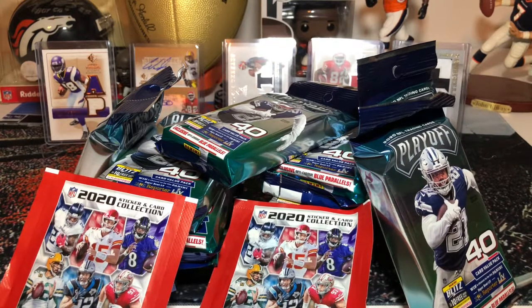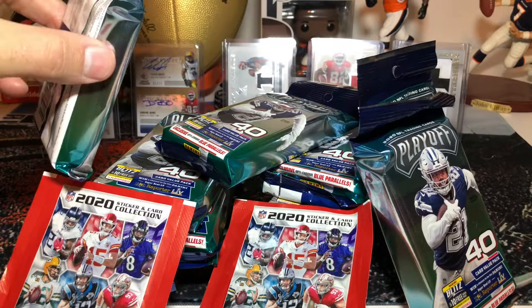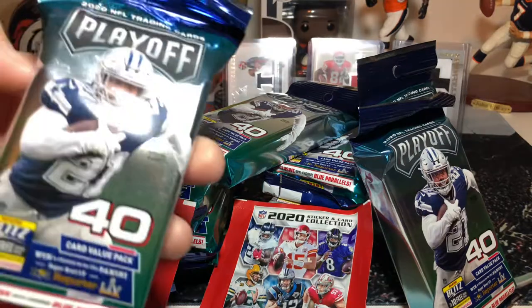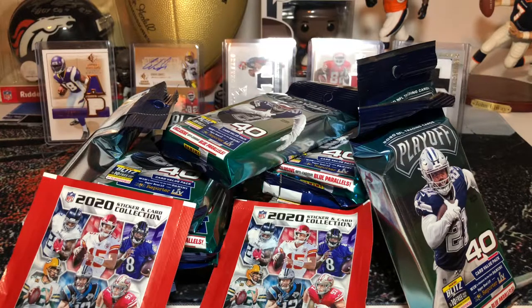What's up YouTube? It's Broncos Breaks here, Episode number 14. We're coming here — you can see we got some, they look like Klondike bars, but they are 2020 Playoff. We went, we had to drop mom off at the store, and so me and the boy, we went and we were card shopping.